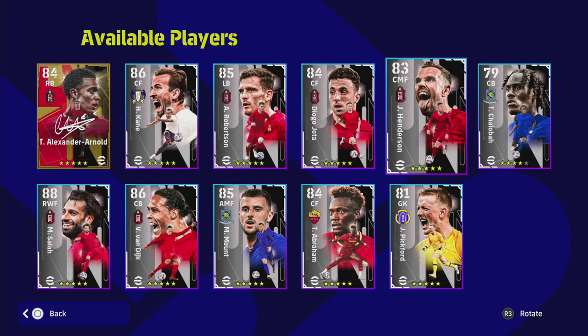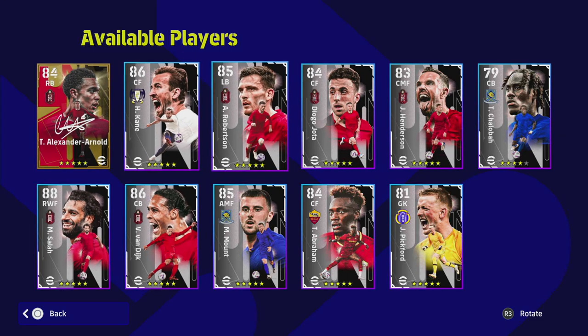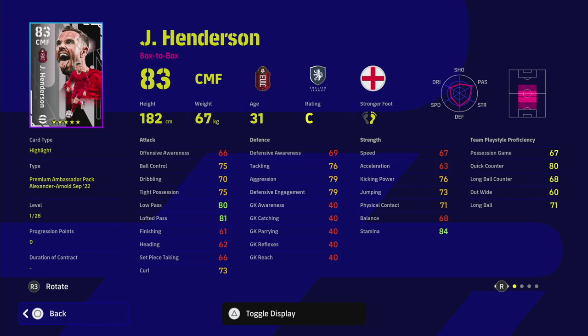The four players I'm going to concentrate on are Kane, Van Dyke, Salah, and Arnold. The rest of the players — if you buy and max them out, they will improve your squad. Henderson is a very average CMF you could replace with GP alternatives. If you're a Liverpool fan you'll want captain Henderson — he's got 28 levels to go — but he's not going to improve your squad tenfold.